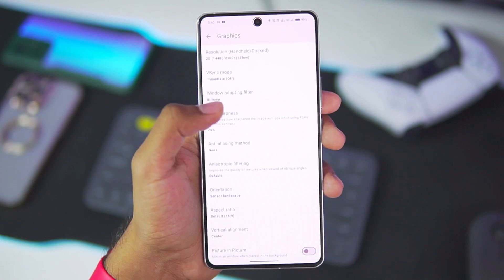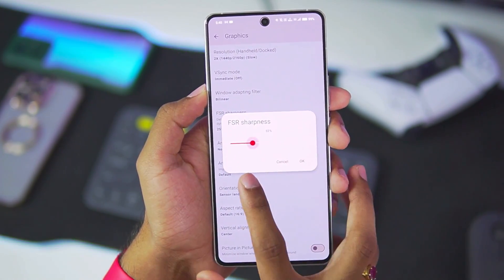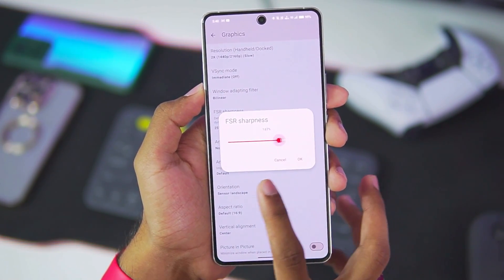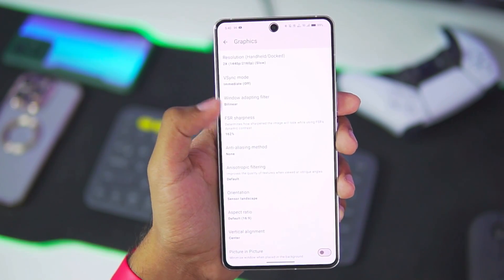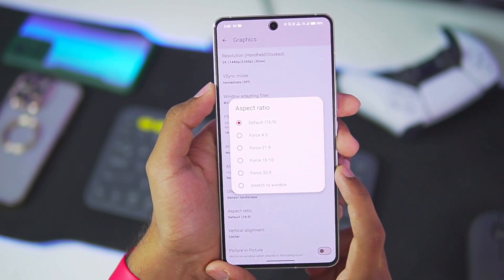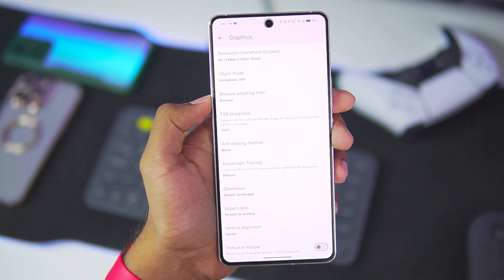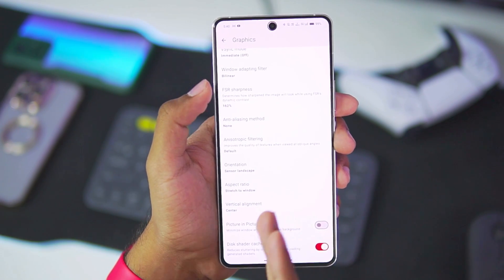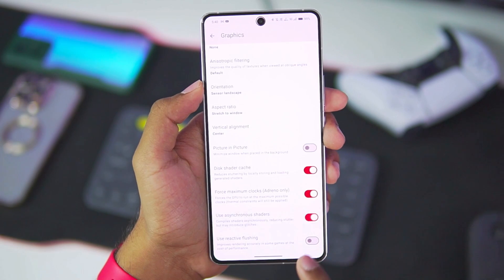Vsync mode — we'll make sure to turn it off. FSR sharpness level has also been increased to 200%. I'm not really sure if these are very functional improvements, but for today's video let's keep the FSR sharpness level at 162. We also get a new aspect ratio of 32-to-9. I'll need to check if stretch to window works first, because Suyu emulator had a bug in its previous updates where the stretch to window aspect ratio was not functional. Let's also enable force maximum clocks and asynchronous shaders.